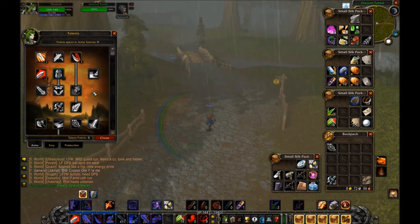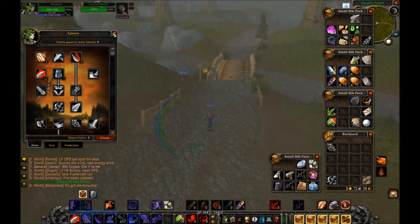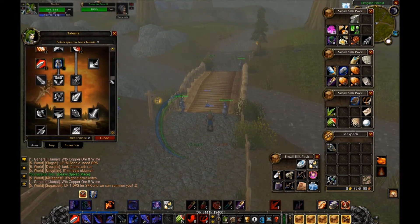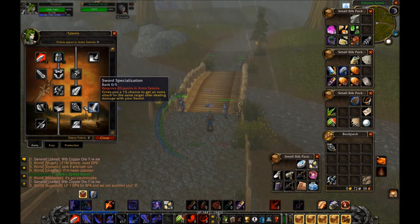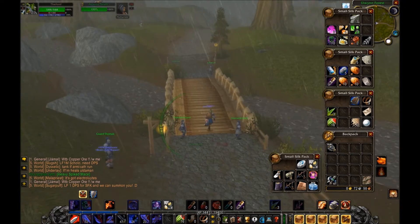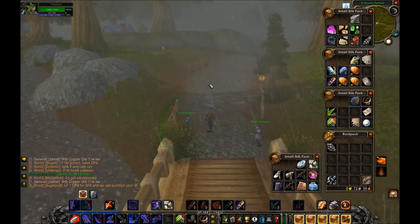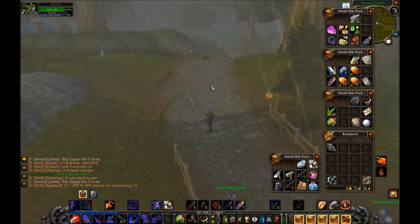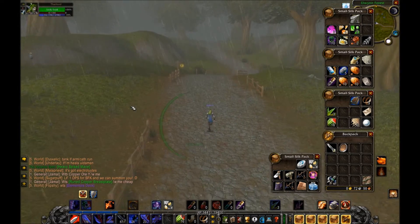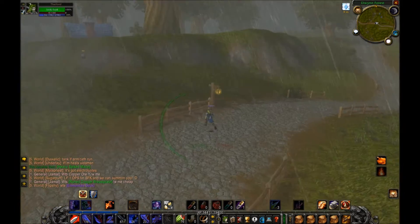I can check — they get a five percent chance to stun with maces if I go into mace spec. But generally it's a good idea not to spec into sword, mace, axe, or polearm until you're already level 60 and you get that specific weapon for PvP or PvE. So let's equip this Heavy Spiked Mace — pretty good damage-wise, but I'll have to train it up a bit.